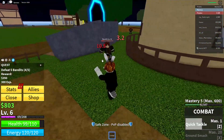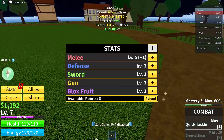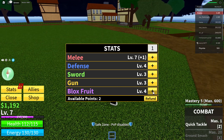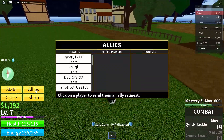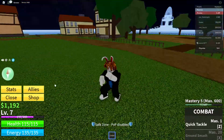The last one is very close to dying, and we're level 7 now, so we can do our stats. I'm going to do a little bit more into melee, a little bit into defense, and maybe a bit into Blox Fruit — I don't know what Blox Fruit gives us, I'm pretty sure that's our other fruit. We've got also allies — I'm assuming they're pirates — and there's also a shop that we can buy stuff from.